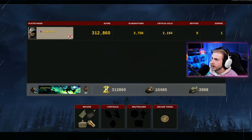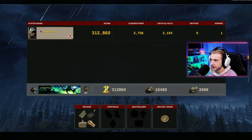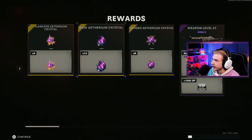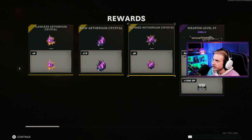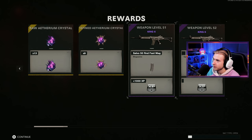Our final stats: 2,700 eliminations, 2,194 crits. That honestly didn't take as long as that normally would, and we only went down one time — at like round five. We got a lot of crystals: four flawless, 13 raw, nine refined. That's pretty good.